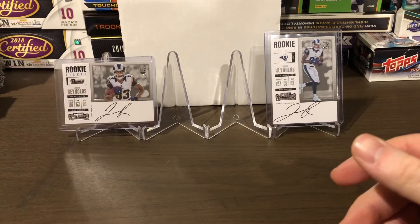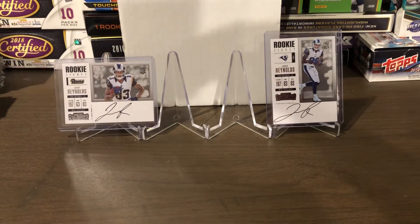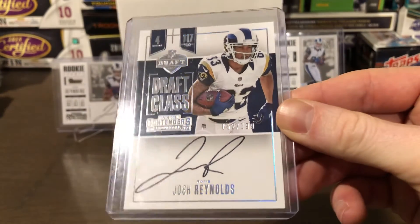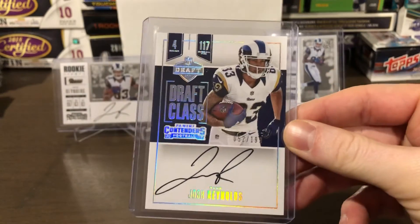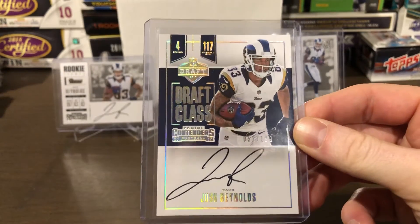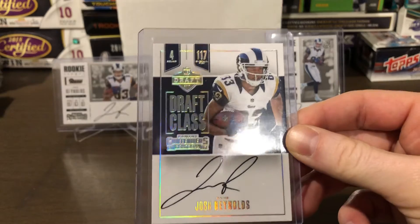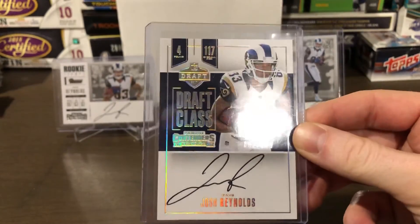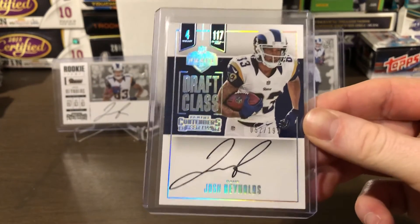My next card is out of the insert set. This is from the same set — 2017 Contenders Draft Class — an on-card Josh Reynolds auto, numbered 52 of 199. Really nice insert set. Contenders always brings some pretty cool insert sets, and to have the on-card auto as well of Josh Reynolds is a really nice addition to anyone's PC and a solid card to pick up.